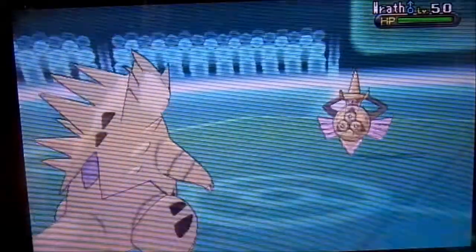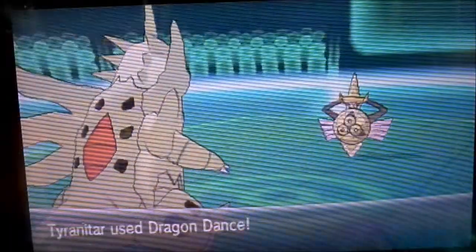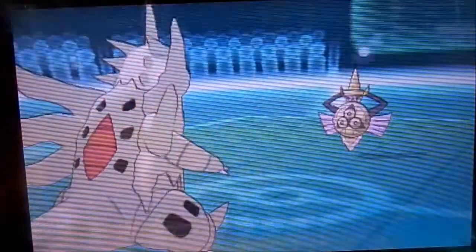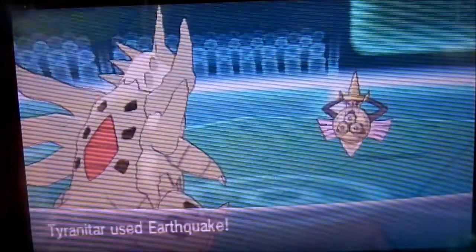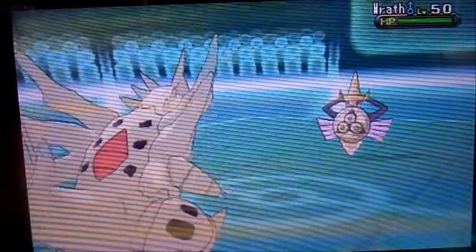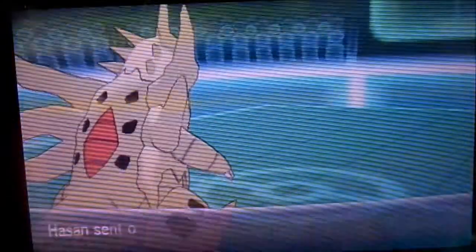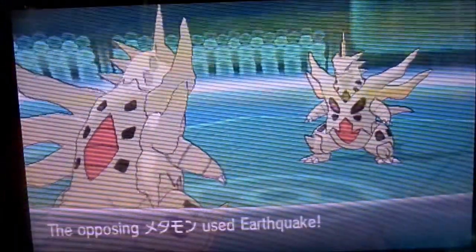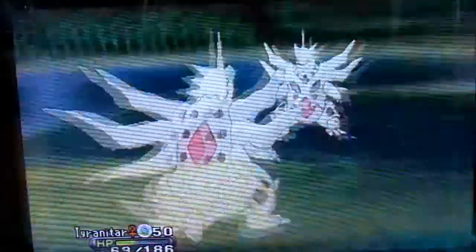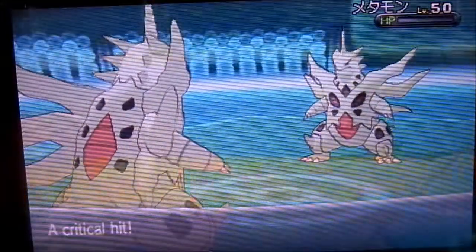He goes into his Aegislash, which has Weakness Policy — just like I said at the beginning, he would've swept me last game but misclicked. I go for Dragon Dance to get as much power as I can, and he goes for King's Shield. I went for Earthquake but he blocked it, then I go for Earthquake again and that kills the Aegislash. Tyranitar is powerful. He goes into his Ditto again, which pisses me off — it keeps copying all my Pokemon. He goes for Earthquake, it almost kills me, and I go for Earthquake which kills him. Finally, that Ditto is gone.